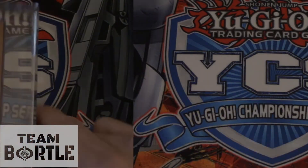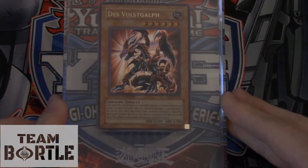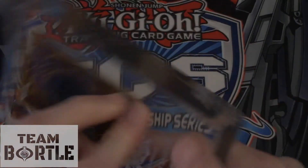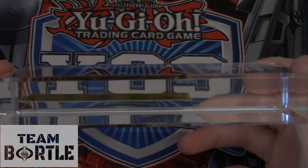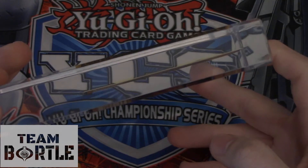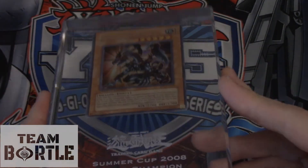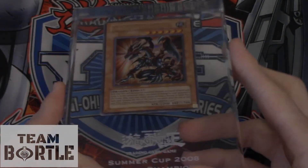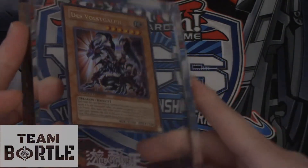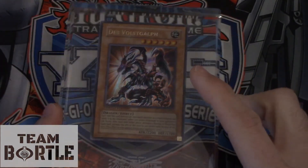Death's Vols Gap secures spot number 7. This is a PT1 Pharaoh's Tour prize card — a 2008 Summer Cup trophy card. If you can somehow get the card out of its acrylic case, it's probably worth $100-200 more, though I wouldn't risk it because the case looks nice. This card is worth about $500-600. It's Europe's equivalent to our Shonen Jump prize cards, but they have PT cards instead. Ultra Rare Death's Vols Gap in its cool acrylic case.